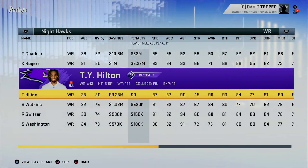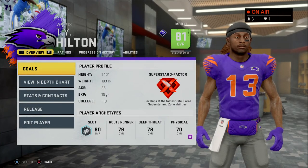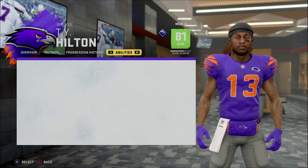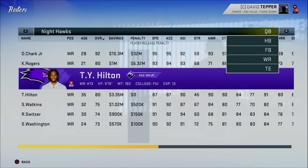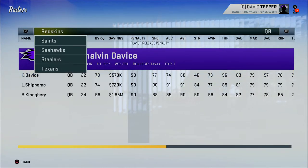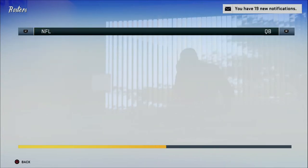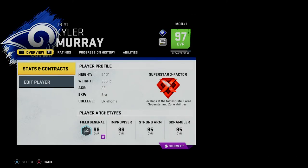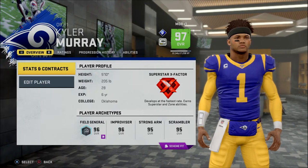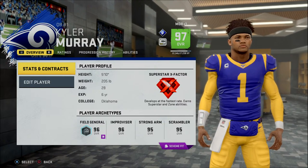You might need to do a little research to determine what type of wide receiver obtains which trait, but it's primarily determined by archetype. Look at Ty Hilton — he's a slot wide receiver and ends up with Rack 'Em Up. At quarterback, it works the same way: guys that are pocket passers get pocket passer traits. When Kyler Murray hit 90 overall, he developed as a scrambler first.